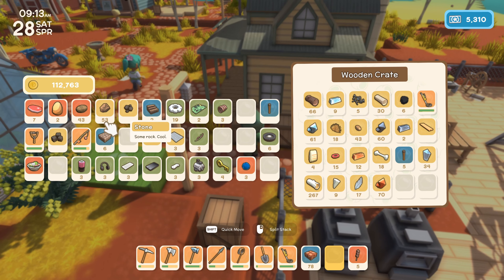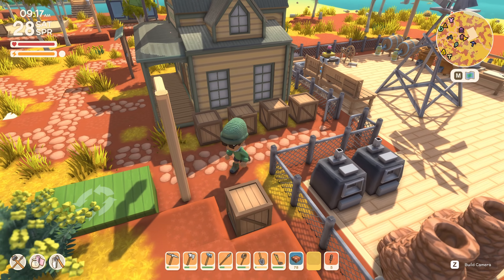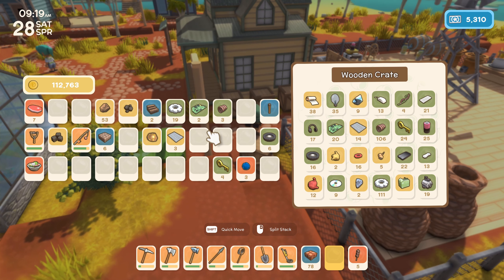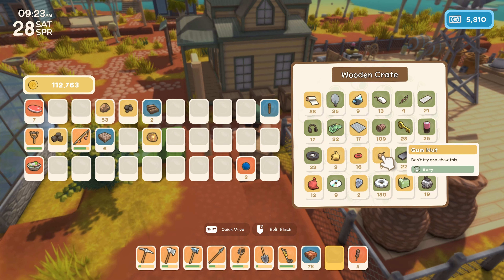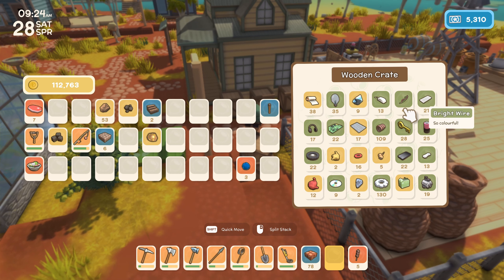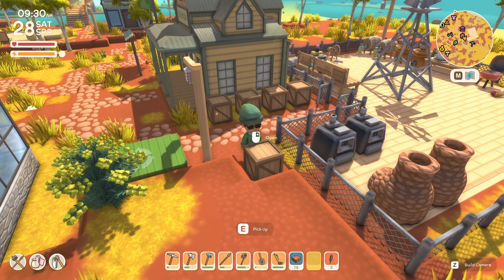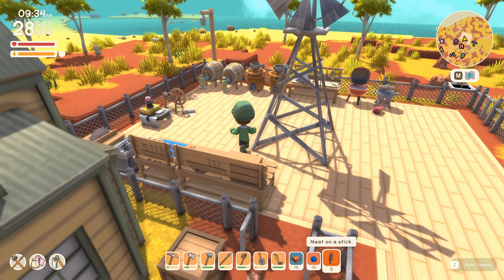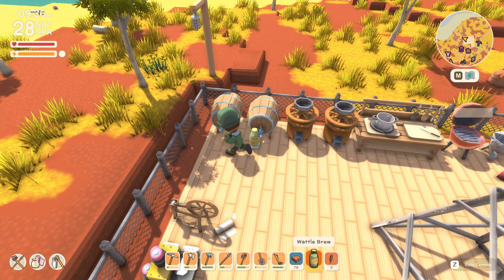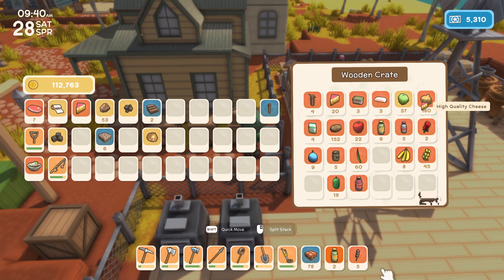We've got honey, oars, potatoes, and all this good stuff we managed to find buried in the soil. Look at how many keys we've got! I also wanted to take a look at the bright wire situation — we've got four here. I think we probably need one or two more before we head out to the western teletower. We've got this jelly as well, seven of them, so I'm going to try brewing something out of that — no idea what, but we'll find out once it's ready.